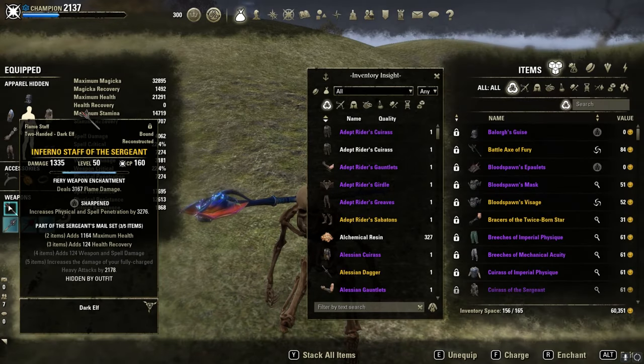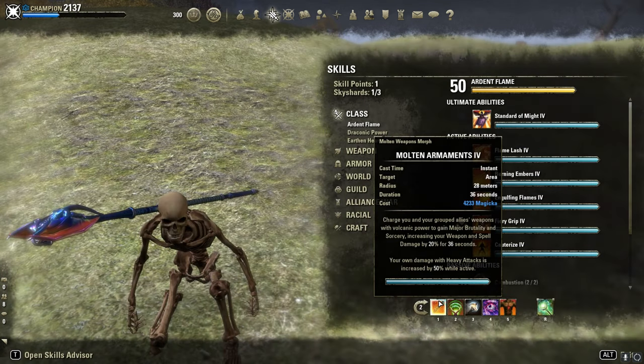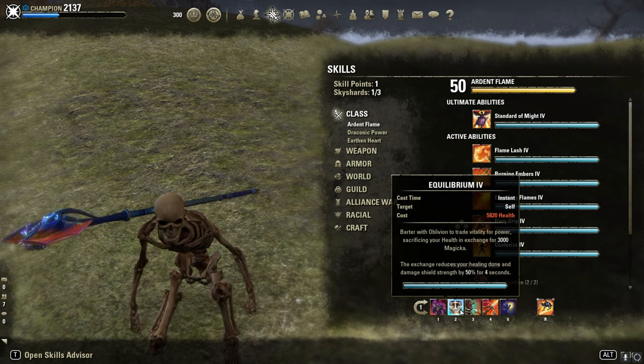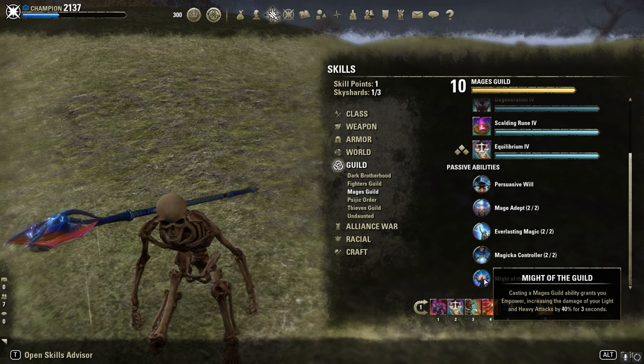I'm using Sergeant's Mail on the front bar, which increases our fully charged heavy attacks by 2.1k. In the end it's not 2k, it's maybe 4k to 5k more. The other set, Elegant, increases our next direct damage ability after a fully charged heavy attack by 2.5k. In combination with Molten Armaments, which increases our heavy attacks by 50%, and Empower thanks to the Mage Guild skill Equilibrium, which gives 3 seconds of Empower — another 40% more heavy attack damage.